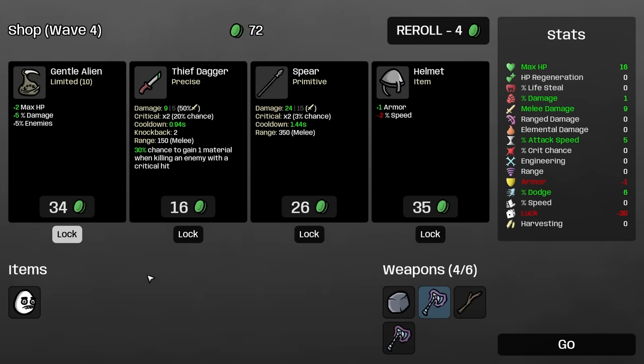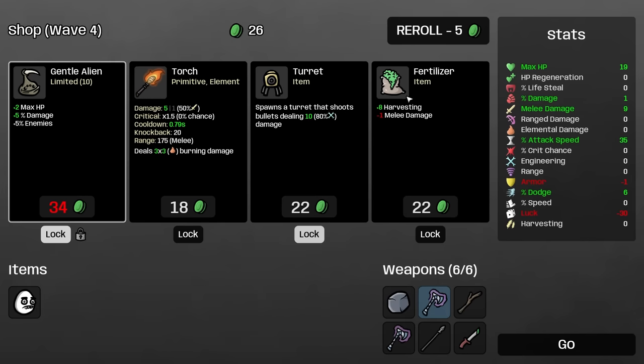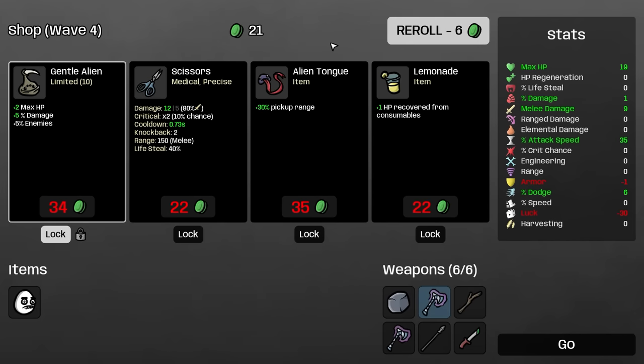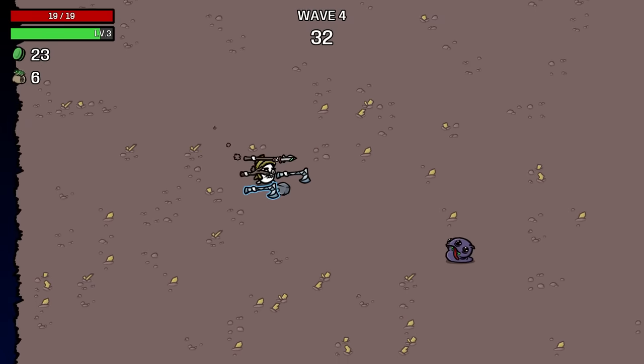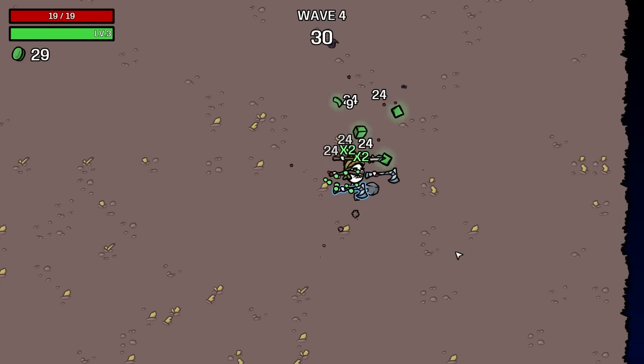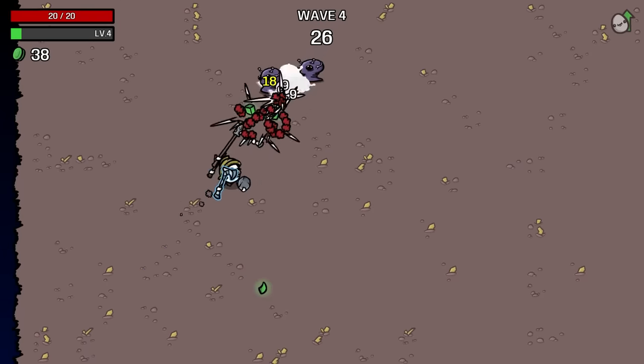We'll take plus 5% attack speed, then take a spear and a dagger. We're up to 35% attack speed already. The spear is one-shotting things already. The spear is gonna be good, but it's also gonna take away from the axe because it has the most range. But that's okay.